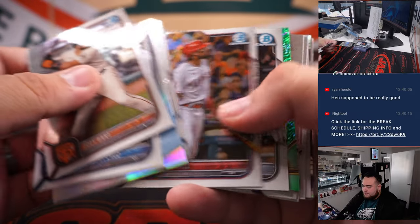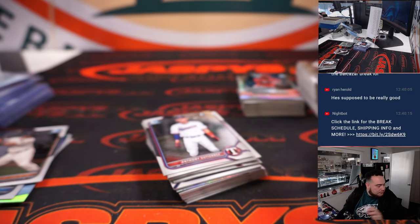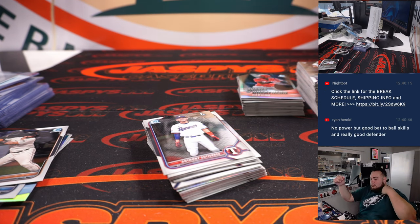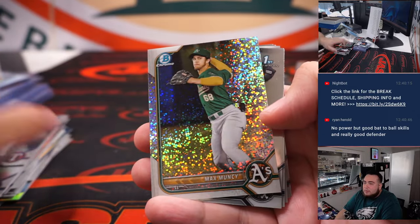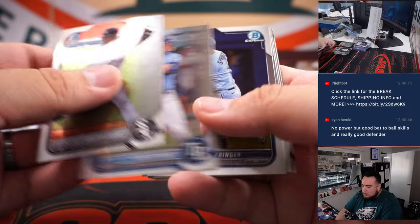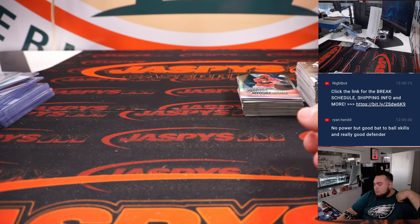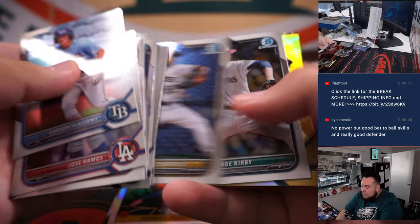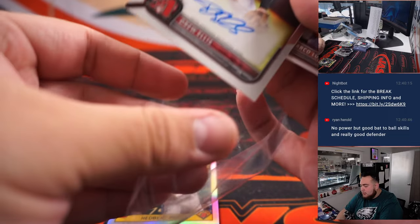Next box. Yendry Rojas - that's a green shimmer, should be numbered to 99. Max Muncy. Dillon Dawg. Novali Marte - that's a gold to 50. And Drew Ellis rookie - I think that's our first rookie autograph.